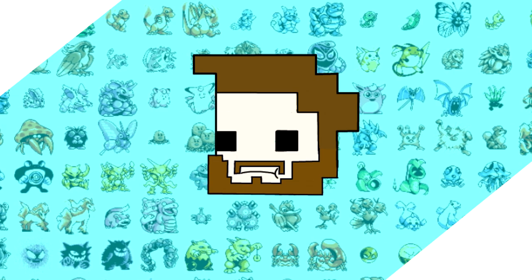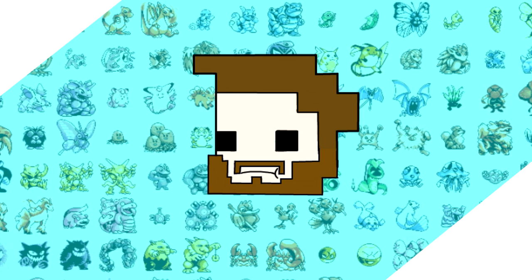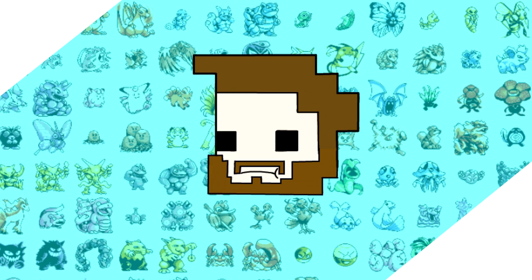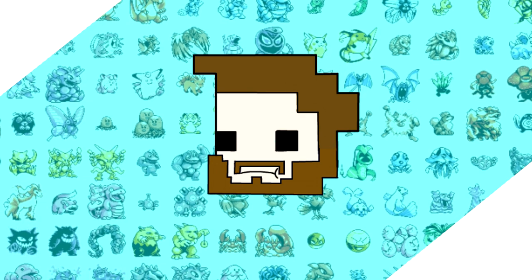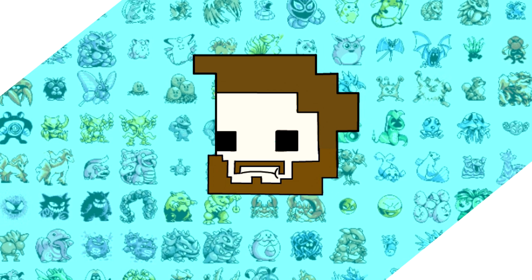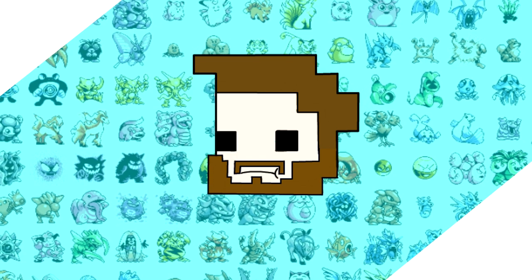Hey, how's it going? I've done 15 pre-evolved runs to this point, and I initially thought I almost had all the types represented by a run, but upon closer inspection there are actually six of the 14 Gen 1 typings that I haven't done yet. The main reasoning behind this is because most of them are just bad, but today I wanted to give some representation to the good old-fashioned Bug types.